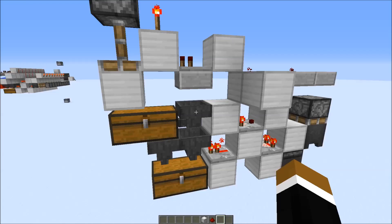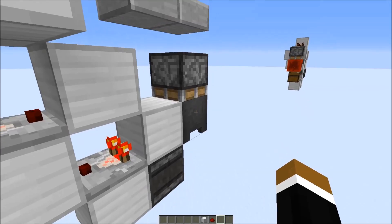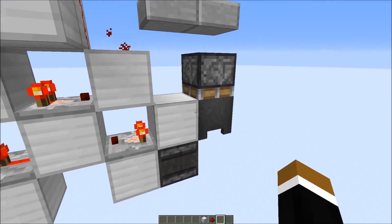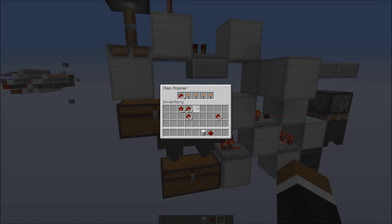The second flaw is that this sticky piston with the cauldron in the front could get short-pulsed, and the cauldron might get lost, which would also break the filter system.